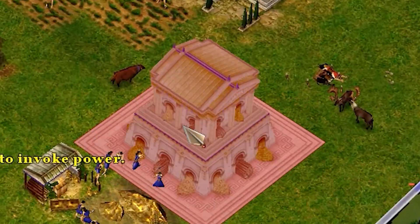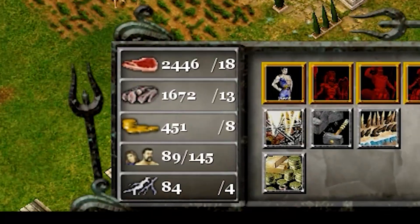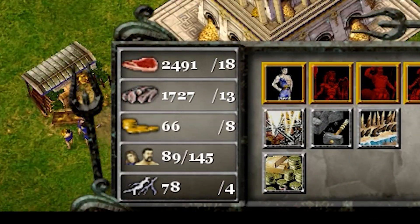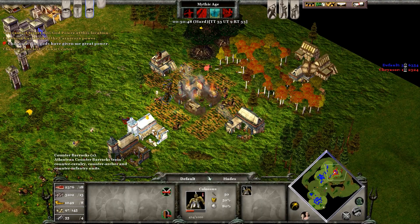Finally, we are able to advance to the Mythic Age. We gain access to the Plenty, which will give us a passive stream of all resources. We also get the Colossus, which will batter down the structures of the enemy as our forces mop up.